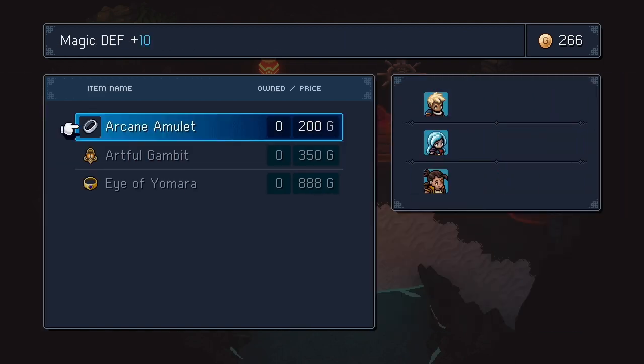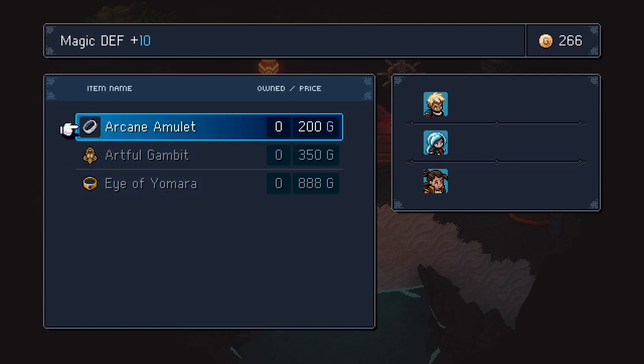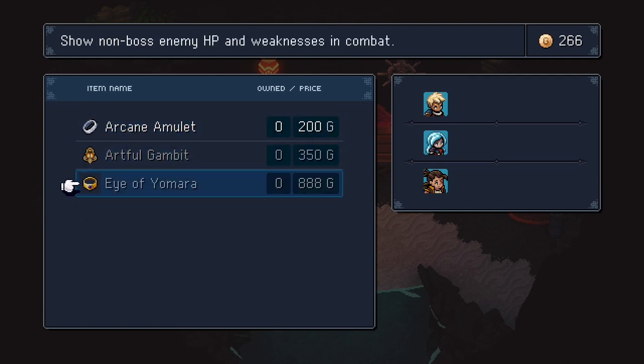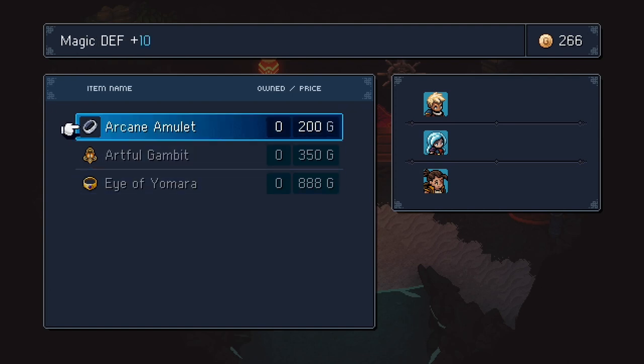The one at the bottom, which is the most expensive — the Eye of Yamara — is 888 gold. That's one I'm going to try to get once I play the actual game. It shows non-boss hit points and weaknesses.